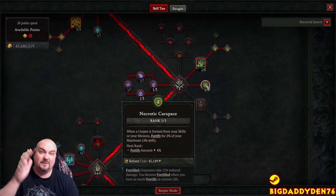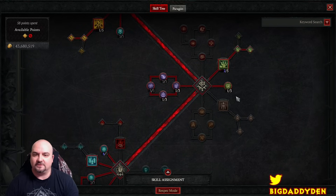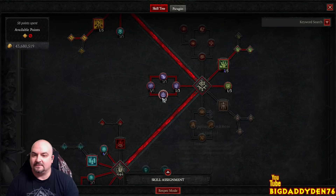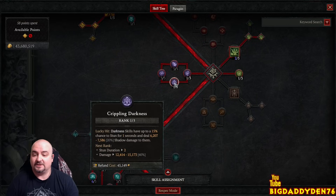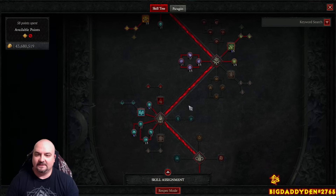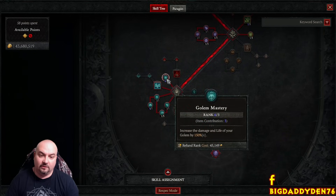As we're creating corpses we're fortifying ourselves. Once you hit maximum fortify - which happens very quickly in this build - you get an extra 10% damage reduction for one point. In the shadow tree, pursuit for movement speed, then another CC for an extra 1-second stun to build up stagger bar on bosses. Max out Terror and Gloom for the damage bonuses.